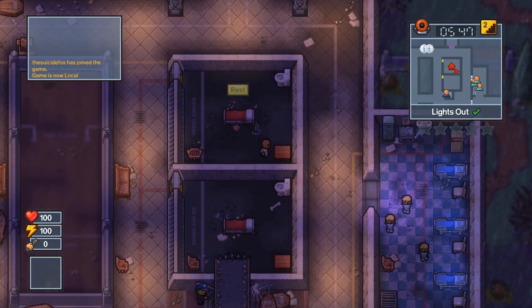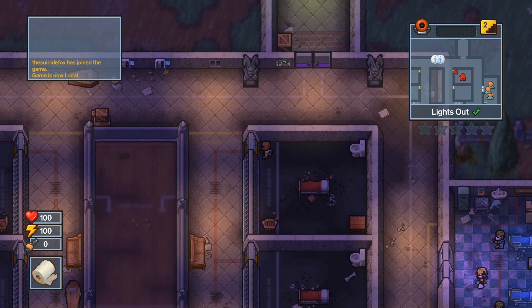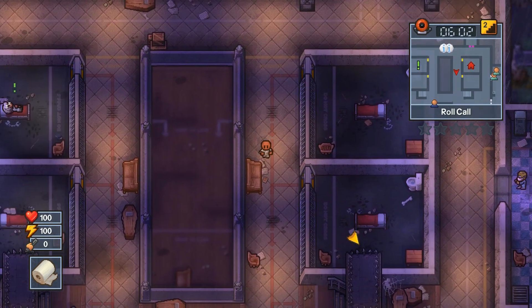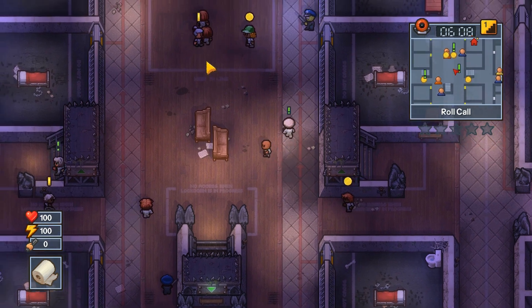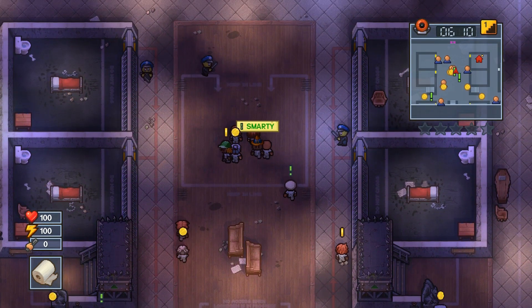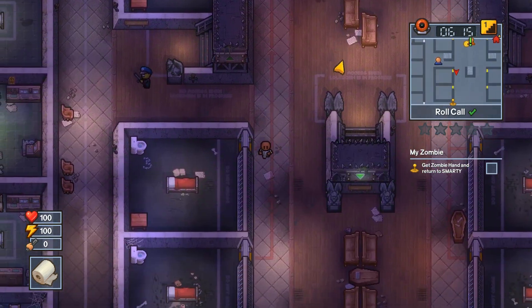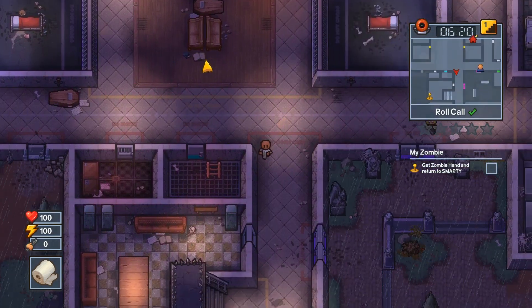What's up guys, Suicide Fox coming at you with another Escapists day-one escape. We are on Wicked Ward, the first official DLC map — basically a Halloween-themed map with ghosts, pumpkins, vampires, and zombies. The escape we're doing is called Grave Affair, and it involves a mission tree for prisoner number one, who I named Smarty. The mission is called 'My Zombie.'